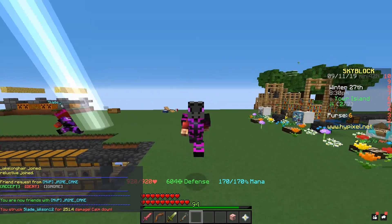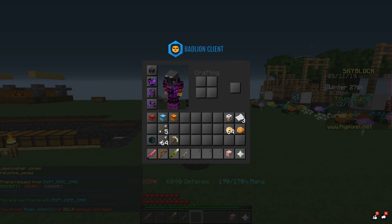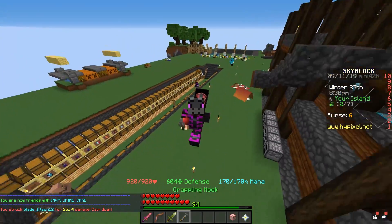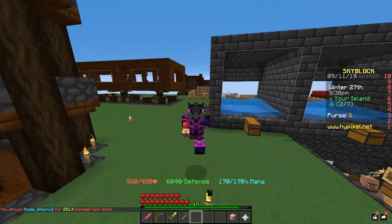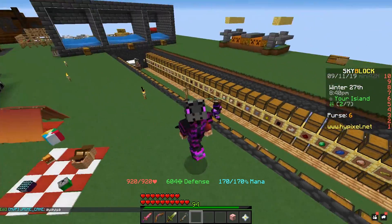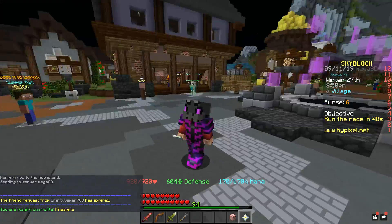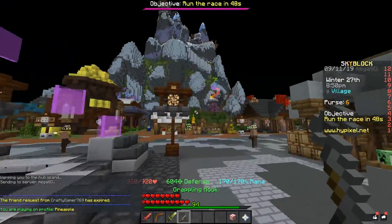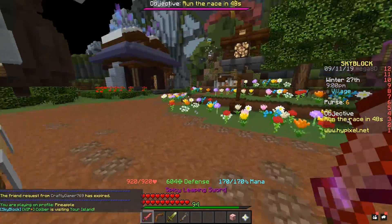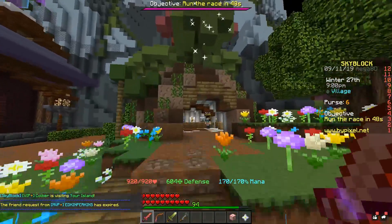A lot of you guys might be new to this server and probably wondering where the hell do I get flowers — besides having to go and spend a fortune on the flower minion? It's actually really simple. So I'm going to run over there right now. Super easy spot. Once you're here at spawn, you're going to want to make a U-turn, go back past the little vendors, and you're going to see all these flowers over here right next to a painter shop.